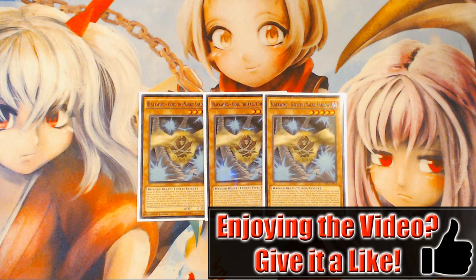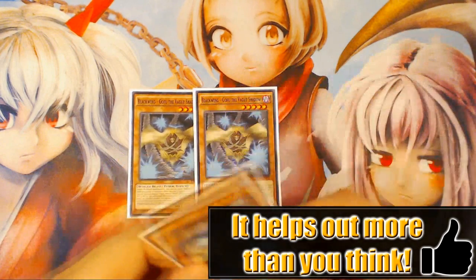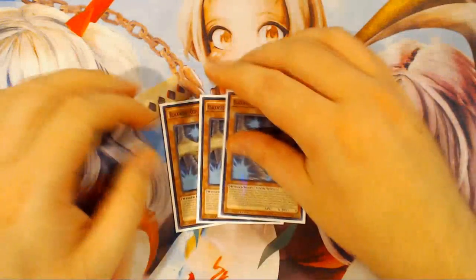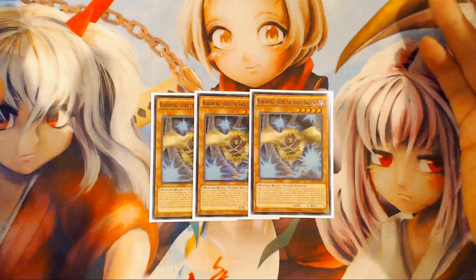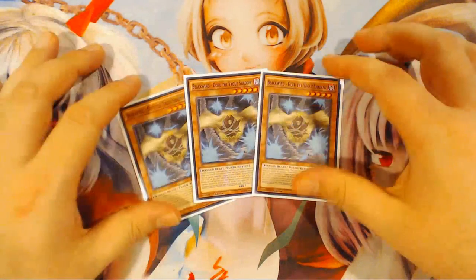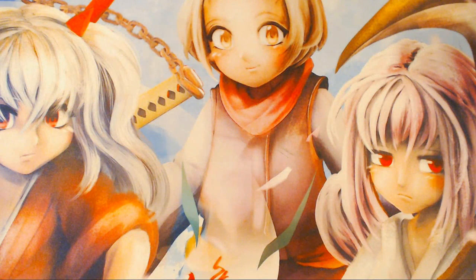Three copies of Blackwing Gofu the Vague Shadow. This card is obviously just an amazing extender — being able to start your turn with this card is really good. I don't understand why people would actively want to play less of this card, because you can always just ditch it out of your hand with Lee if you have duplicates. It makes all your hands that don't involve Venus really good, and even Gofu plus Venus by itself is a Ningirsu play to draw at least two cards. It allows you to play through hand traps and back row.